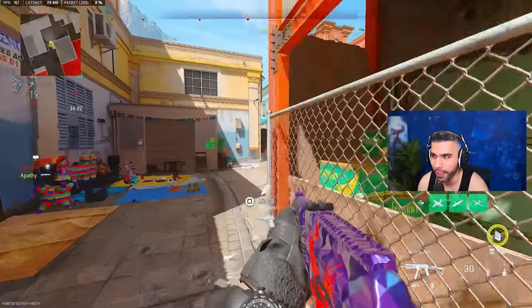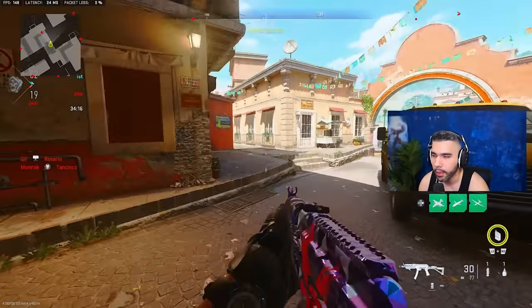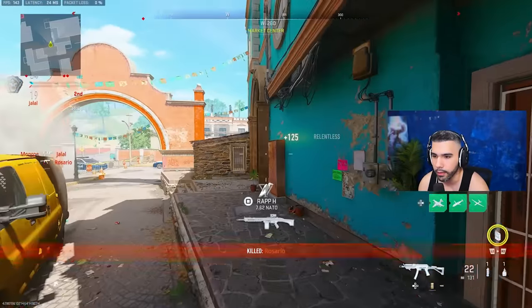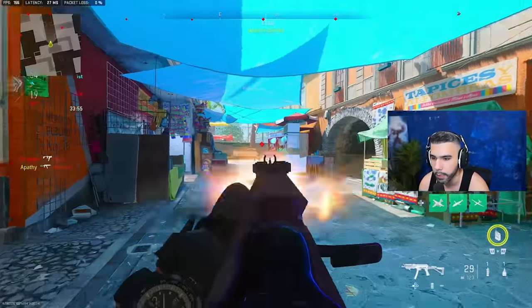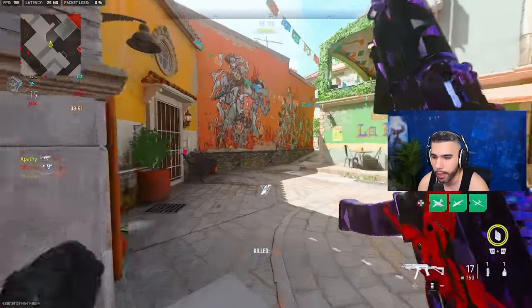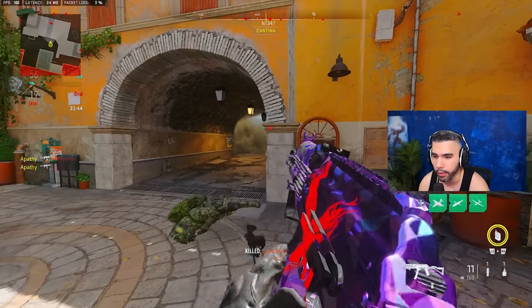The next thing you want to learn to do is centering, and this is a big thing in the pro league and a reason why the best players in the world snap the way they do. To explain centering simply, it's essentially centering your crosshairs in the middle of the map, and on top of that, centering on where you think your opponent is going to be. So if I'm running around the map, I'm always centered in the middle of my crosshair — that way, if someone comes around, I'm already on my target.